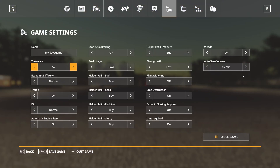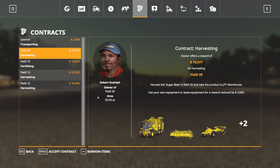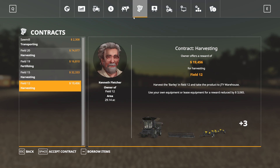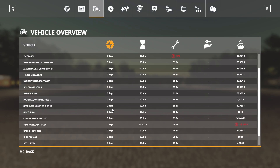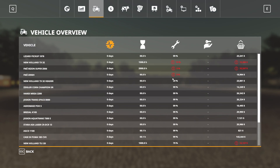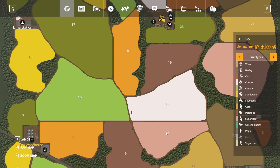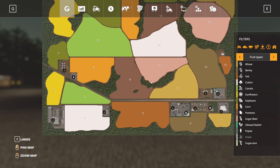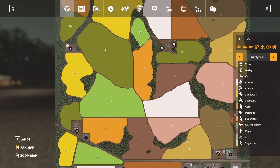Let's jump in and take a look. Contracts are available on the fields — that's a big contract for sugar beets, but there are some decent-sized fields here. This is for all platforms. Starting with a hundred thousand dollars on a new farm, there are lots of pieces of equipment, some of which need a little work. Here are our sell points on the map — we're right down here by the shop.